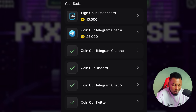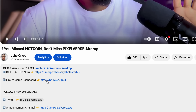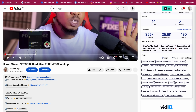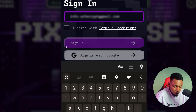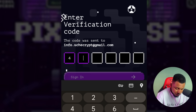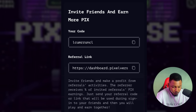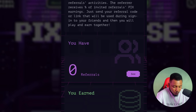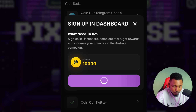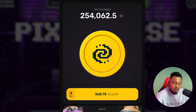The next task is to sign up on the dashboard. Go to the description and click on the link to the game dashboard. Put in your email — I'm going to blur mine — then click I Agree and click Sign In. You'll receive a code; type it in. Once done, you can go to your referral and other options to get more points. Click Claim and it has claimed right away. Going back, I currently have 254,000 tokens already.